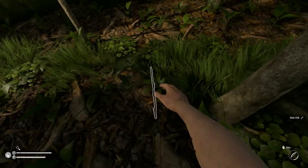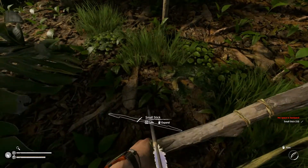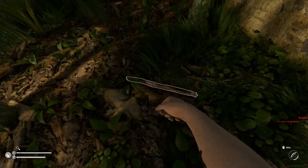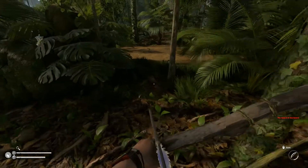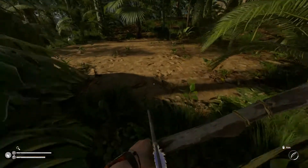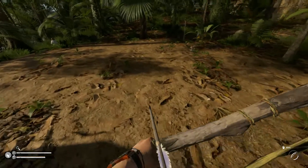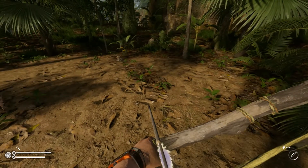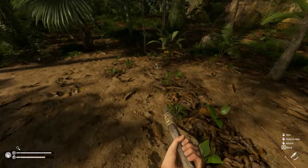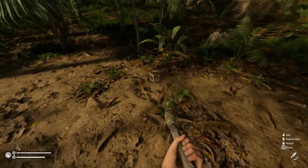We've got leeches. That's us done on thin sticks. We need fat sticks now and we're done on fat sticks. The snake is still there. I said I'm much better with the bow than I am with the spear, but I'm going to take the snake down with the spear to get the points.